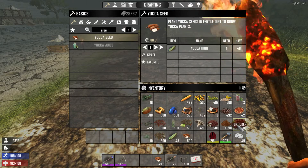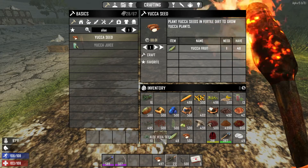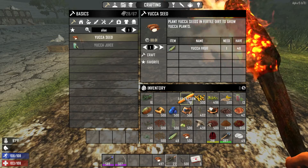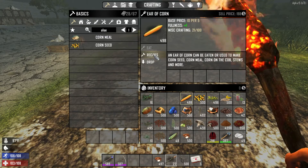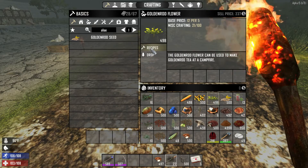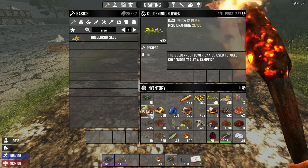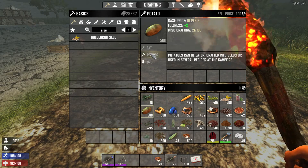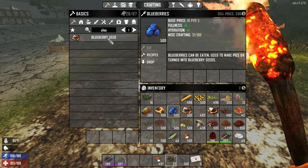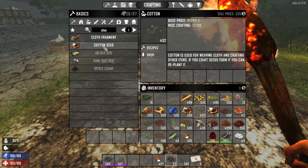So those are the new items. You can also make seeds from wheat, ear of corn — click on the corn and make corn seed — goldenrod flowers, just click those then recipes then goldenrod seed. Potatoes: click on the potato, then recipes, then potato seed. Blueberry: recipes, blueberry seed. Cotton: recipes, cotton seed.